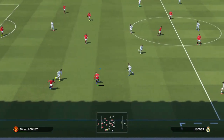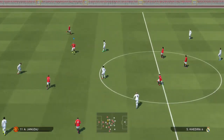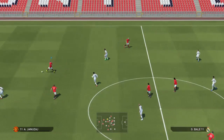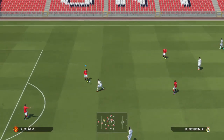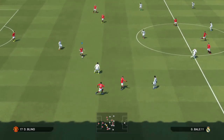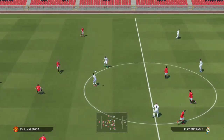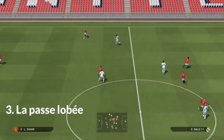Les passes hautes tendues : vous appuyez sur rond. Plus vous appuyez sur rond, plus le ballon va loin. Je vous conseille de ne pas appuyer en remplissant la jauge au maximum sinon le ballon va aller en touche. Ce sont des passes qui doivent être utilisées pour changer d'aile, pour les transversales. On va voir juste après qu'il y a d'autres passes qui sont plus utiles pour attaquer, mais pour changer d'aile, ce sont celles-là que vous devez utiliser.